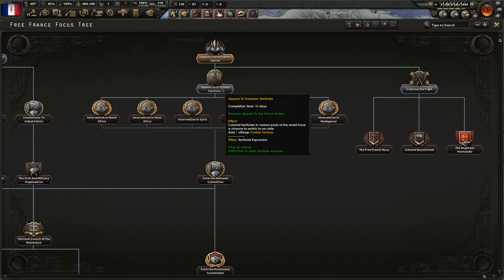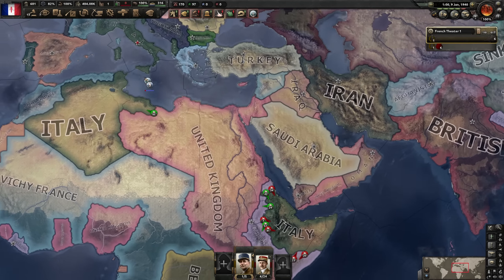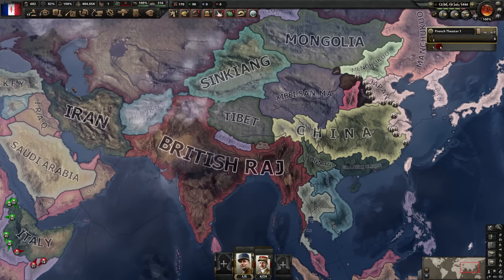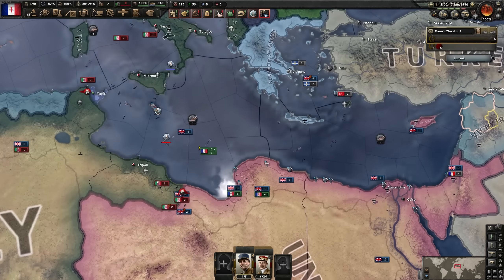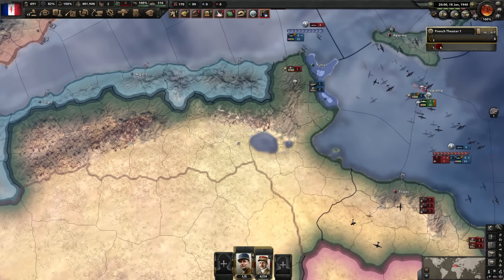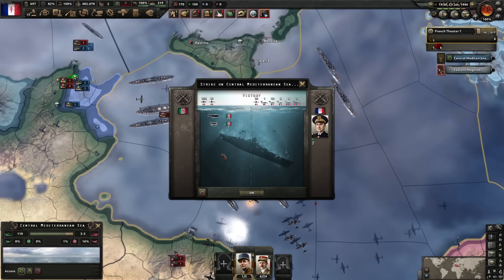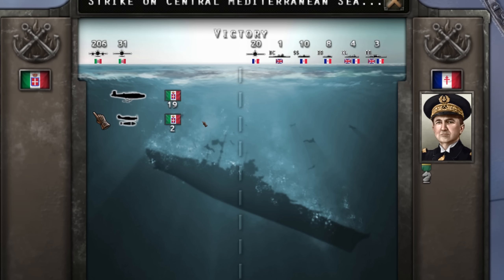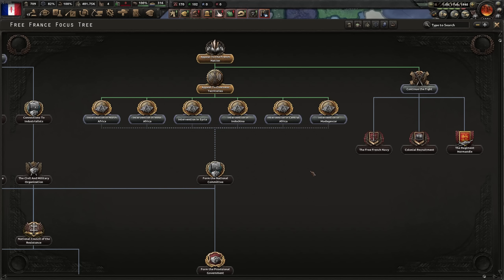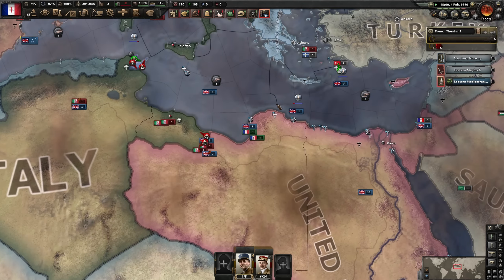'Appeal to Overseas Territories' - various parts have a chance to switch to our side. Syria more than likely will flip, Central Africa and West Africa too. North Africa and Indochina not so much. We have control of Syria - that's where we built all the civilian factories. With that we can build a port, giving us an opportunity to push towards Tripoli. However, Indochina remains with Vichy. Options to flip are percentage-based and we don't have much control over them.